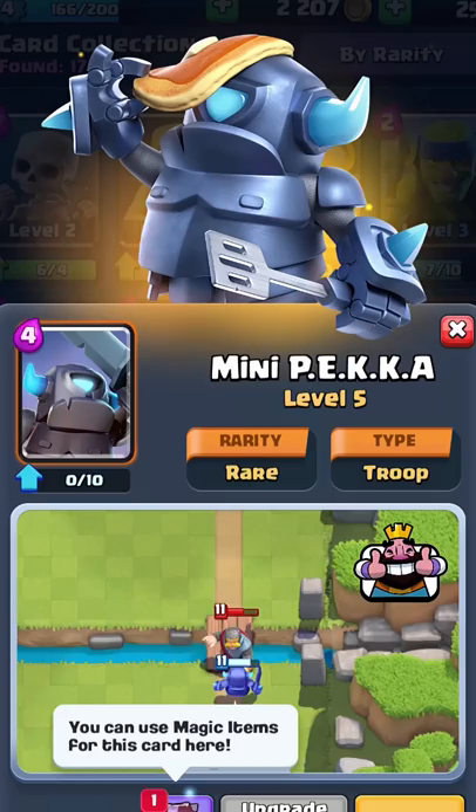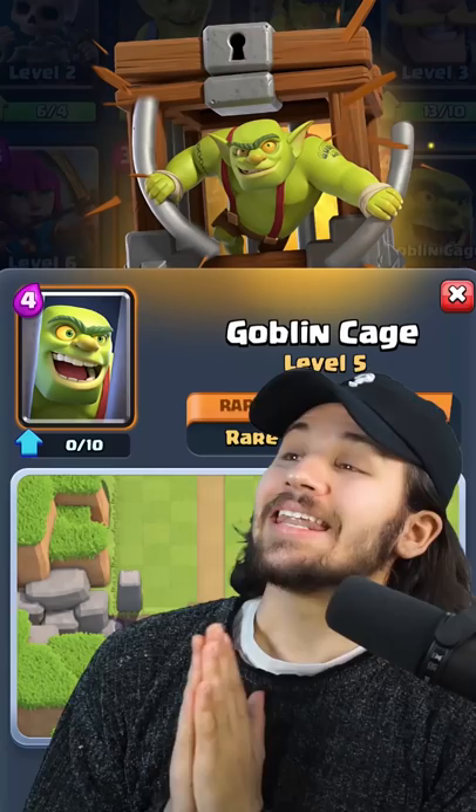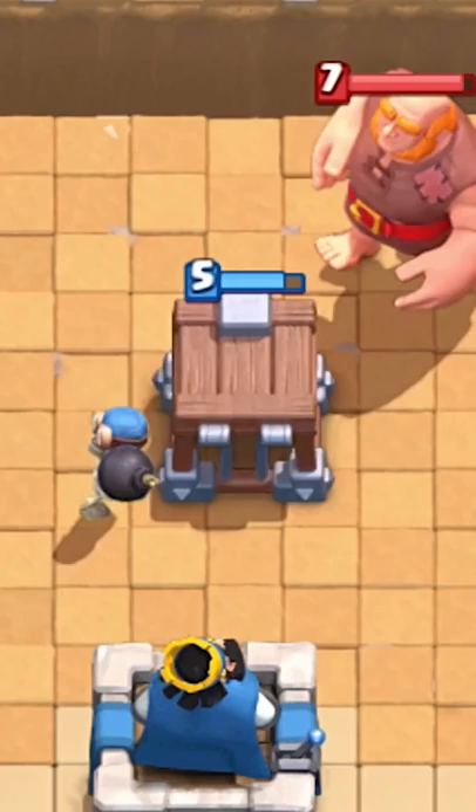Now we need some ground cards, so let's add in the Mini PEKKA and let's also add in the Bomber. Let's also add the Arrows to deal with those annoying Skeleton Armies, and because they're so annoying, let's use the Skeleton Army as well. And lastly, let's add the Goblin Cage, which is very effective for defending Giants.